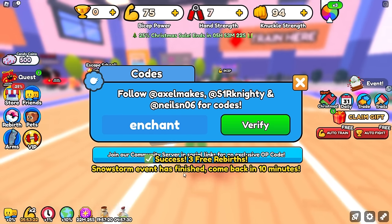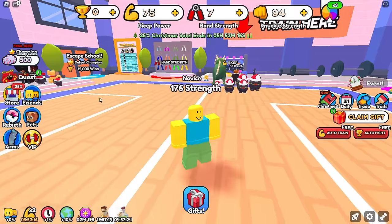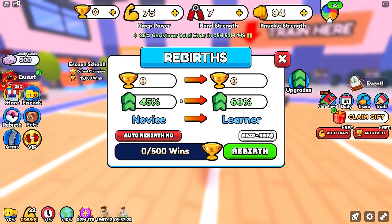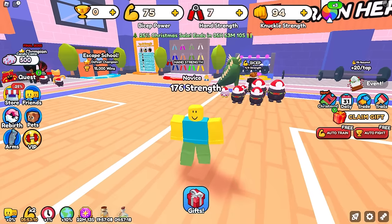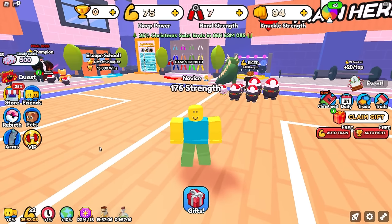The next code is 'enchant'. This will give you 3 free rebirths. Looking at it, the rebirth counter goes up 3 times without resetting our strength or anything — so that is actually awesome. A free 3 rebirths without resetting your strength. Use that wisely.